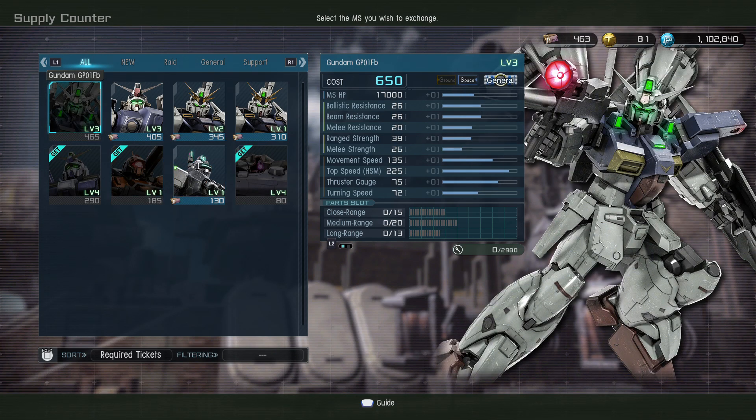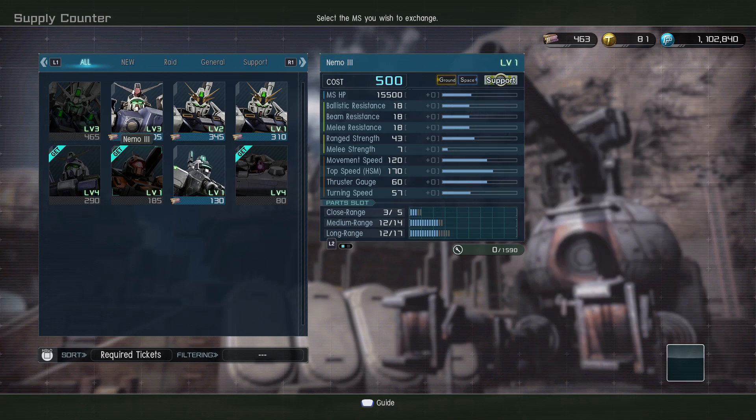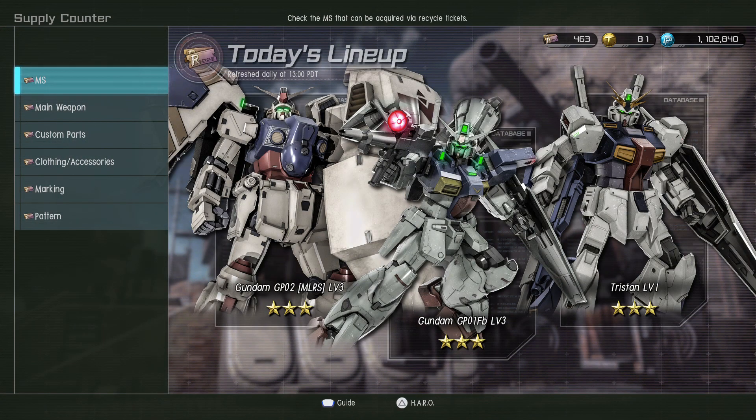This is a good space suit - I don't use it in space as much anymore but it is definitely a strong suit. MLRS level three was added, Tristan level one and two were added, and they added Jam Night Seeker level one. Let's go pull 10 before we call it.